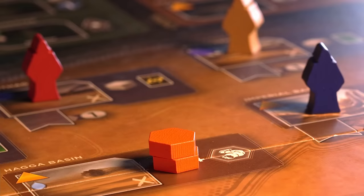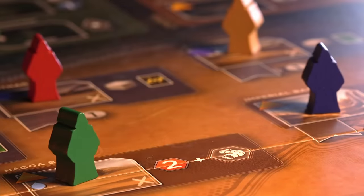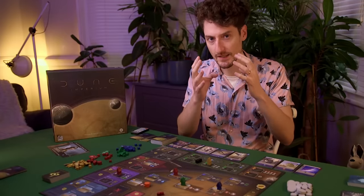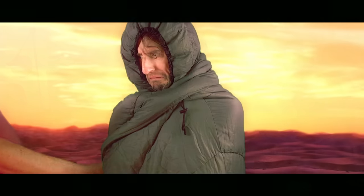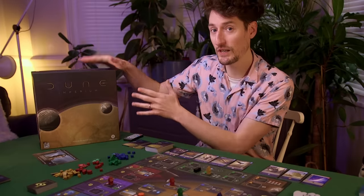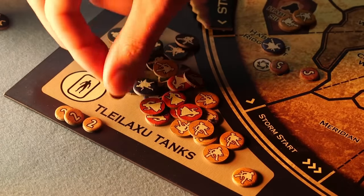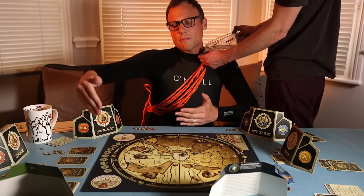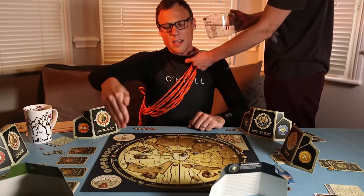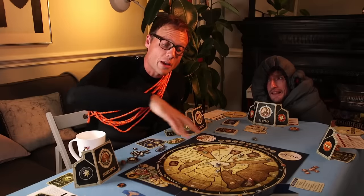Broadly speaking, Dune is about factions competing for control of the spice, a magical substance that is excreted from incredibly dangerous worms. But this isn't even the only Dune game we've seen in recent years. In 2019 Quinns donned a wetsuit and allowed me to pour water inside of it as part of his review of Dune, a remake of the beloved 40-year-old game of intrigue, strategies, and a horrible giant worm.